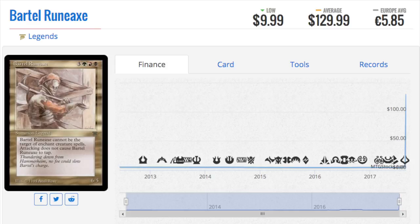Let's read what it does. It's green, red, and black. It cannot be the target of enchant creature spells. Attacking — so essentially it has vigilance. It's a 6/5 for 6 with vigilance and three different colors. Am I missing something, or is this card just really bad but it's on the reserve list? It's a rare from Legends.